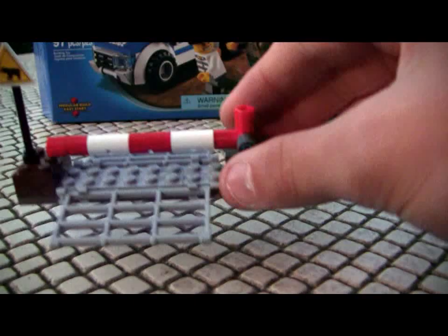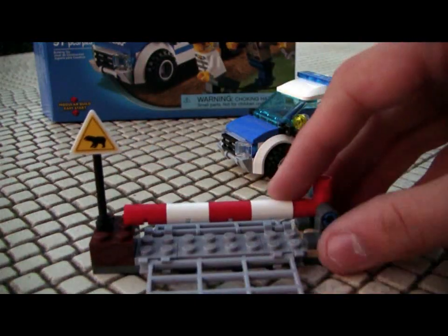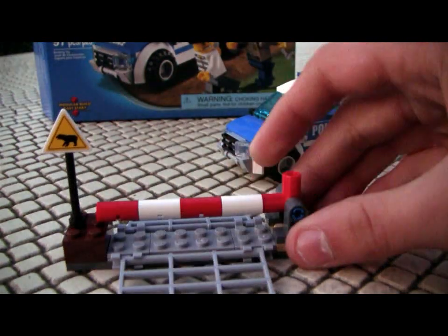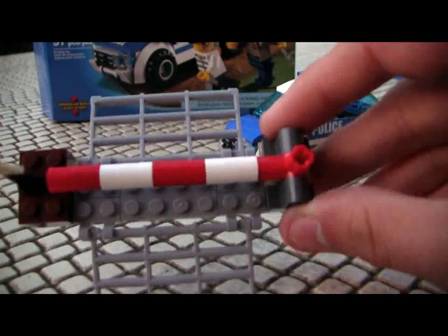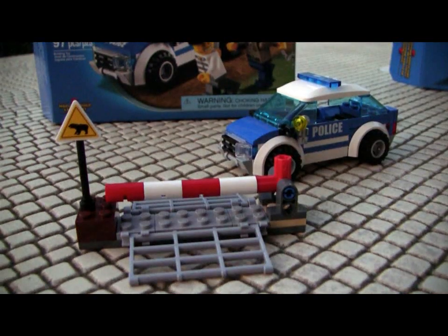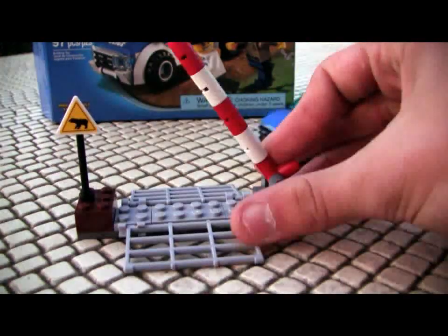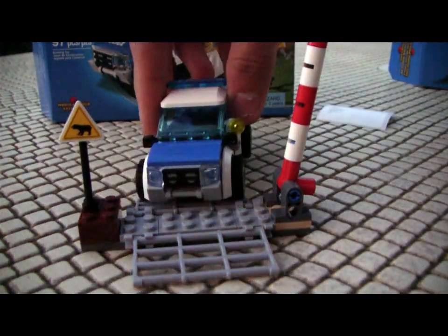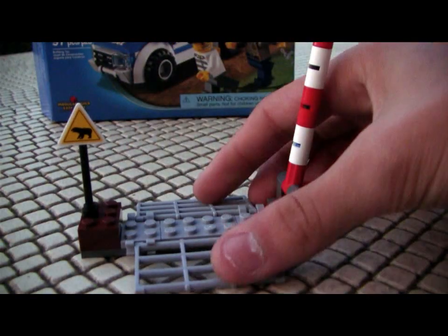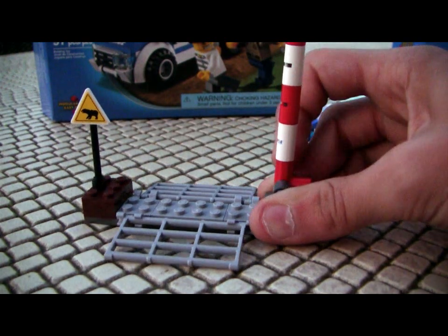Now on to the bear trap. This thing's pretty cool. Got a sign — bear crossing. Of course, a big old gate that swings up and down, and these two prison gate pieces. This is meant to — I believe — allow horses through but prevent cars and things from getting through, although the picture shows the car driving right over it. I really don't know what it's for. Maybe it's like a speed bump they use in the forest to slow people down for bear crossings and wildlife crossings.